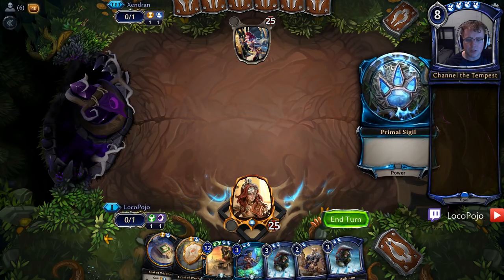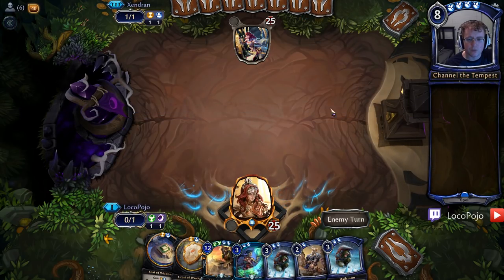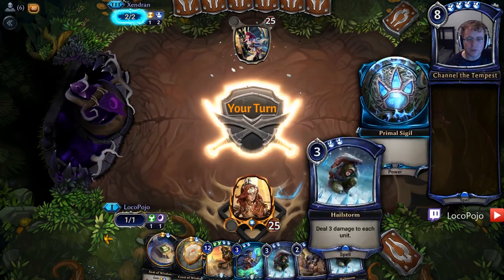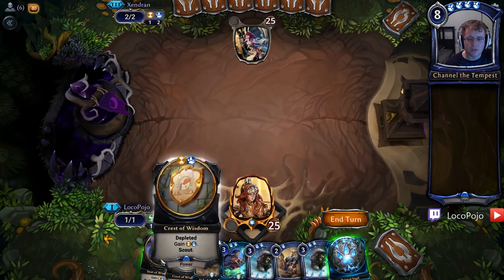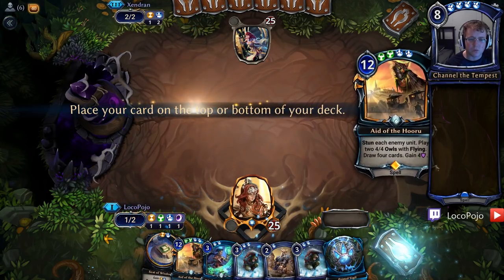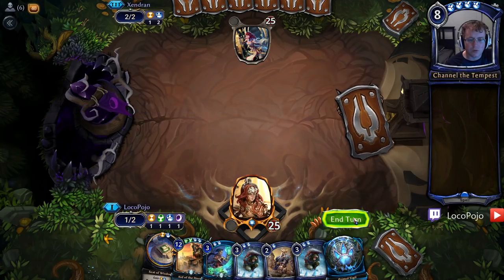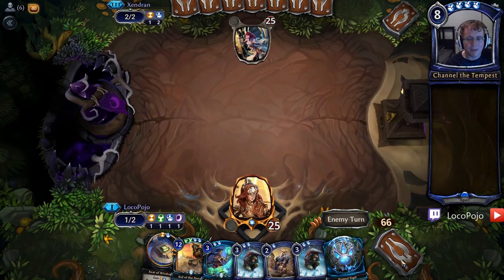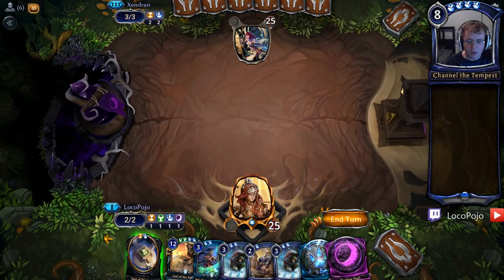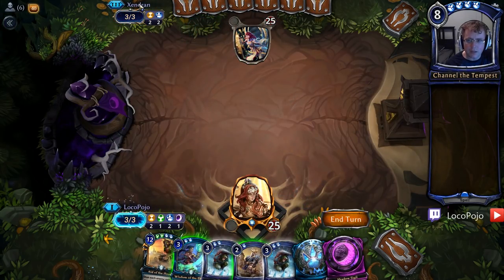A Primal Citadel doesn't help me too much here, but I do need Undepleted Power, so we're definitely happy to grab that — it gives us an Undepleted Power source on time, and allows us to play Undepleted sources on other turns. I'm going to play the Crest of Wisdom here, since that's going to do similar things to the Strategize — sort through my deck, try and find that Mask of Torment. And if we can find any type of ramp, we'll be a lot happier.